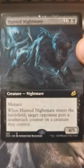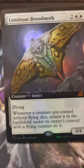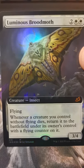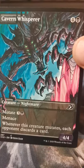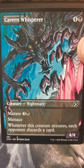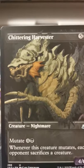Oh nice — extended art Hunted Nightmare, very good. Here we go, there we go boys — extended art foil Luminous Broodmoth. Oh yeah, I know! Here we go. We got a comic book art Cavern Whisperer — excellent. Oh here we go — cartoon art Chittering Harvester.